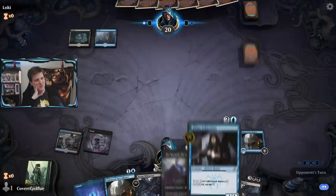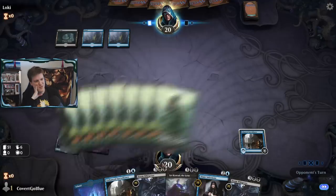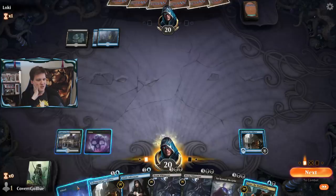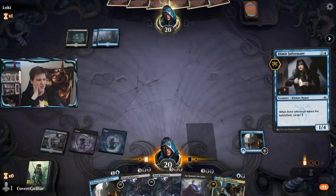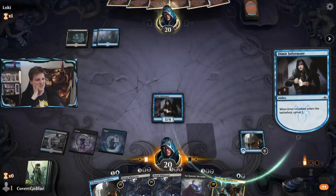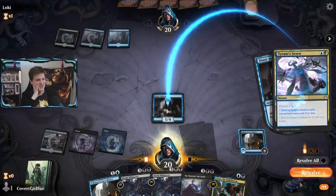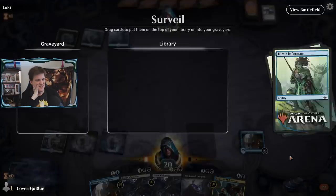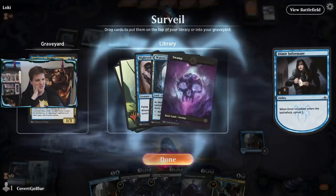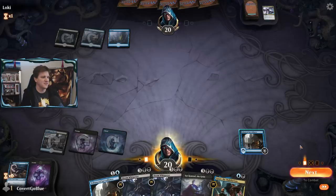They're also on Dimir — so from one Dimir mage to another, can I play all my cool stuff? They want to counter that — whatever, whatever. They're having a really hard time with this though. Tyrant's Scorn — you did it, you killed her. Do we want another Lazav? Not really, but we do need the lands; I'll just take both lands. Next turn is Lazav and Surveillance, that's pretty good, and then the next turn we start slamming the combo pieces.